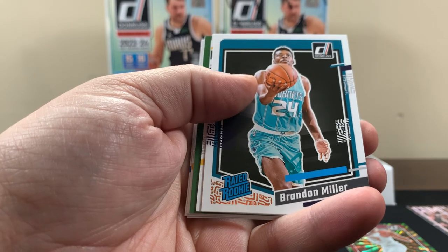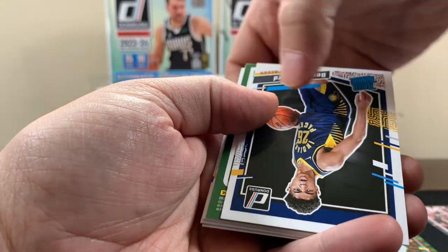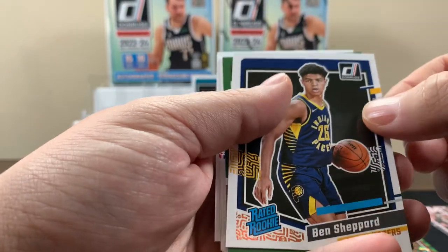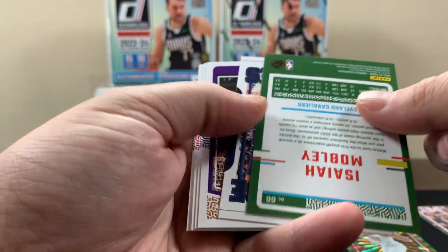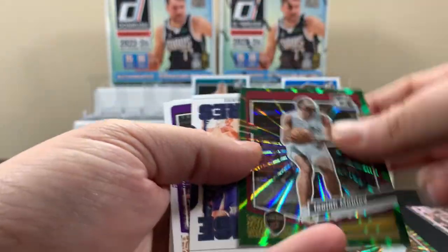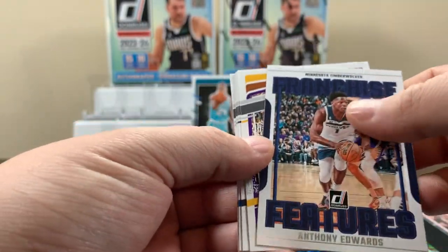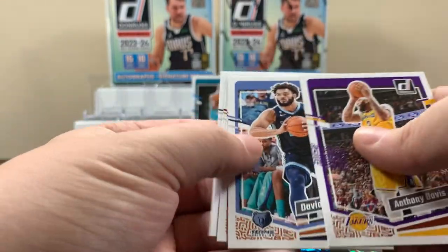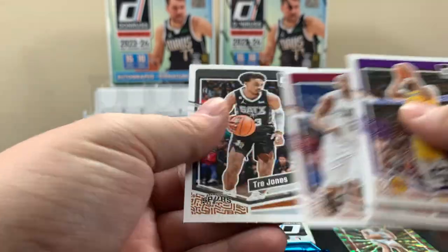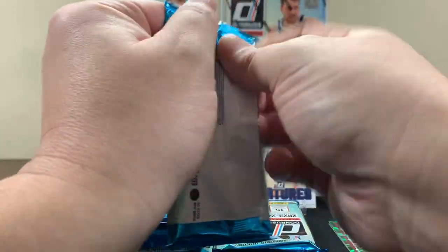All right, Brandon Miller rated rookie - I think that's a decent one. I'll throw them up there for now. Actually I am right, it is red and green. Ben Shepherd, Mobley, franchise features Anthony Edwards - that's pretty cool. Just throwing cards up there for now.